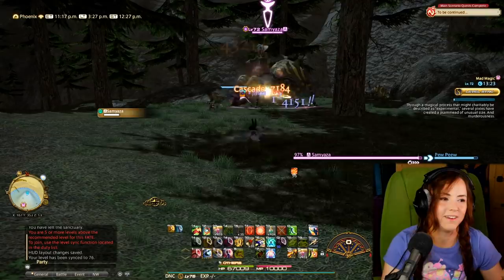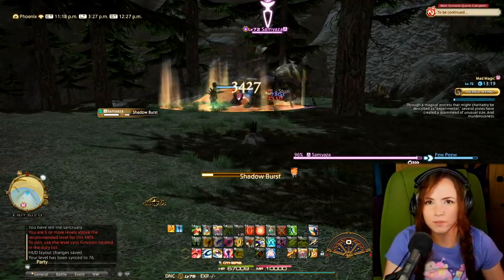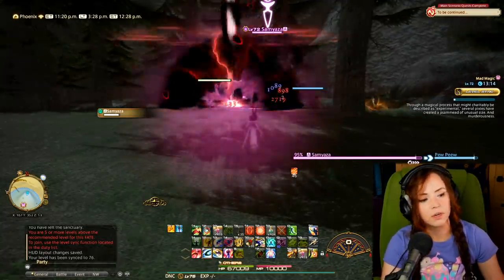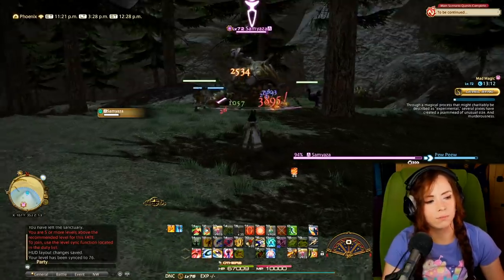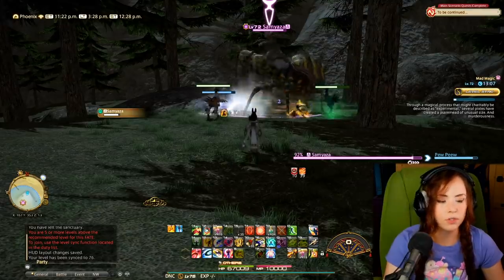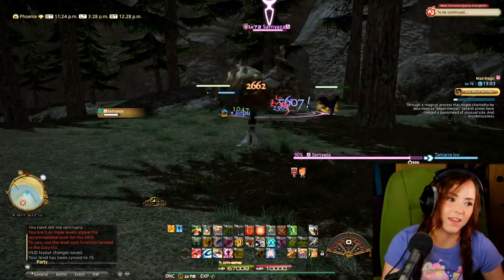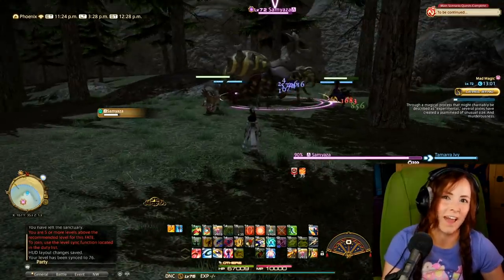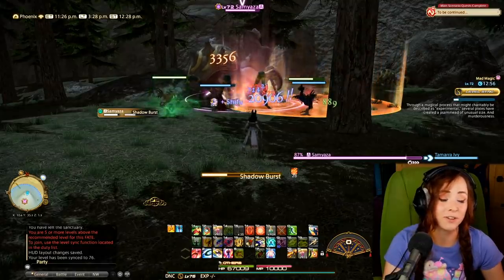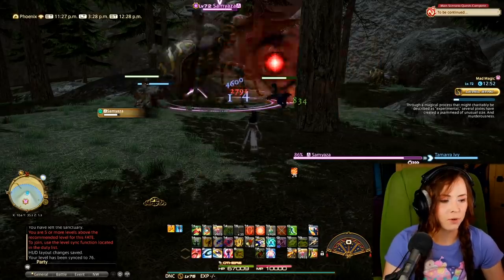I'm just going to auto-attack this boss so you can see how everything is set up. Things may not be perfectly aligned but this is just how it works. As you can see, the boss's target bar is right in the middle of my screen. If you're raiding and start to do some of the harder content, it is extremely important that you see what the boss is casting at any given time — this is the difference between life or death and could mean a wipe.